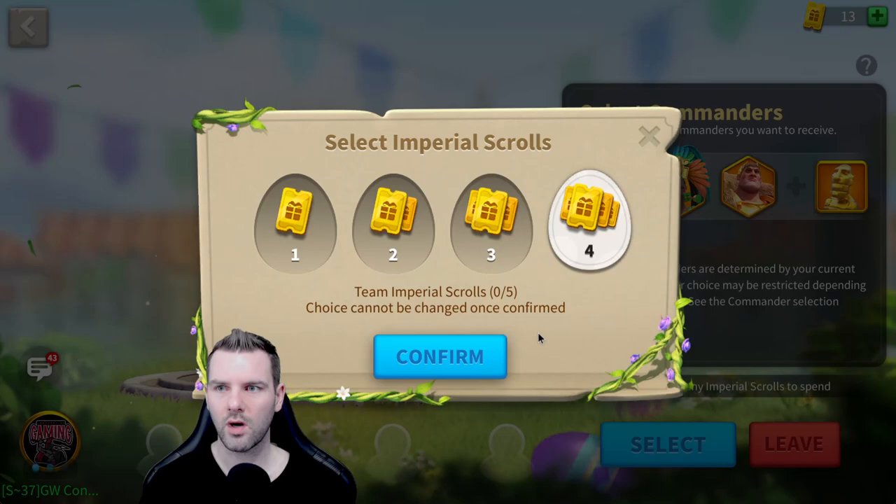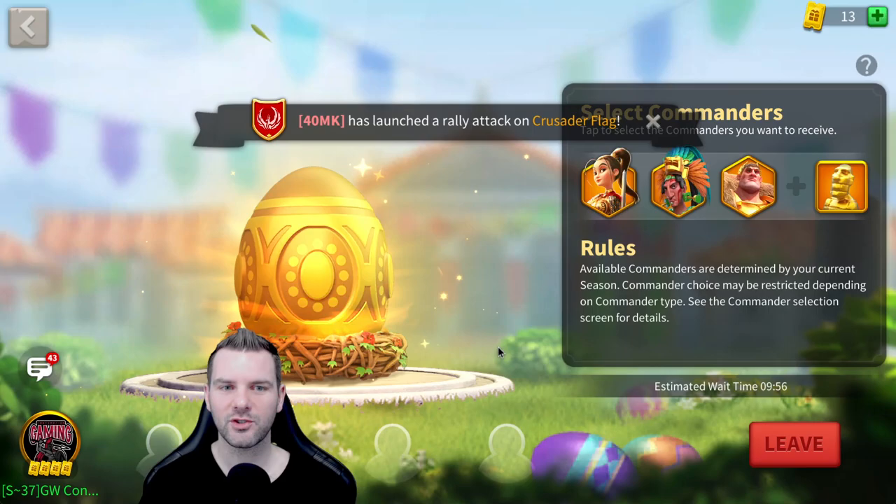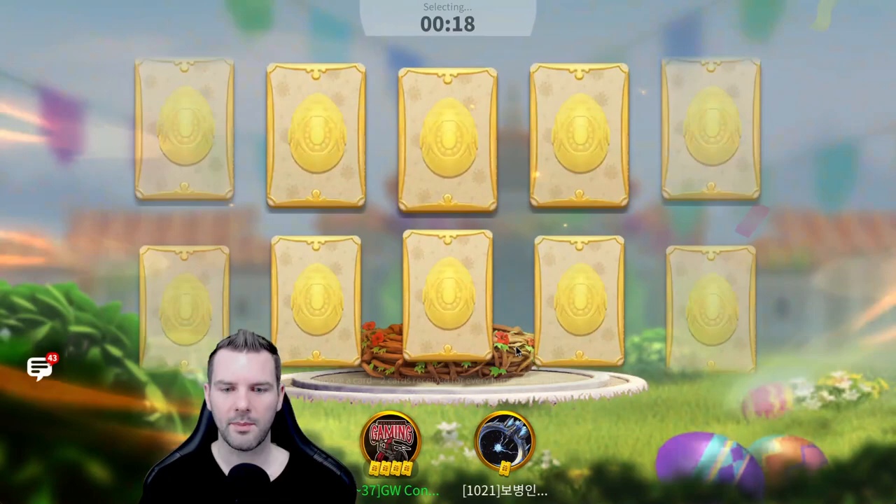How many Imperial Scrolls to spend? We're going to do four — three fours and then a one. We'll do four and match up. Okay, we got a rally launched on our flag, so we might be jumping in and out of this.